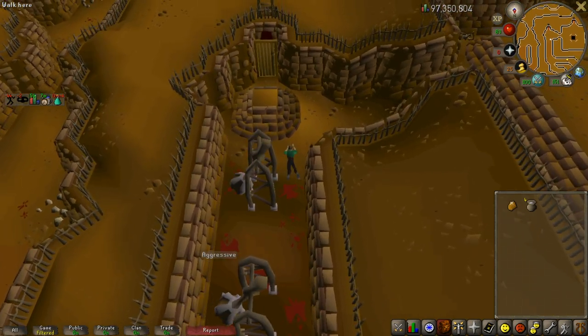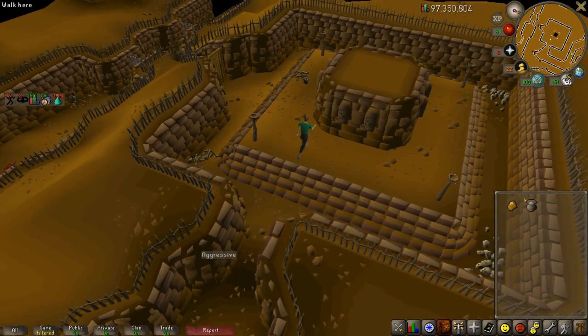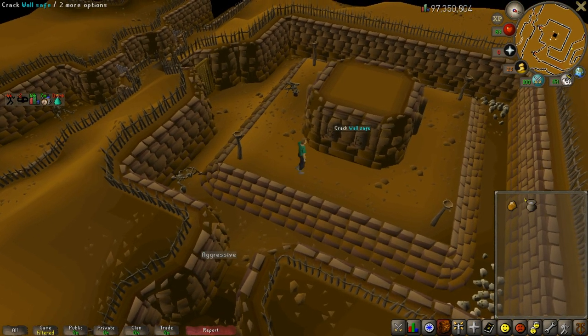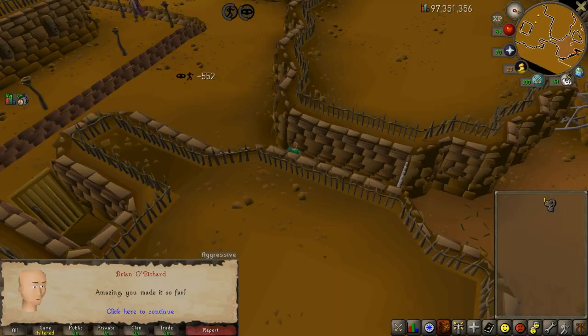You are now in the final room, and you can choose any of these wall safes and crack any of them. That's just about it - you'll continue doing that until you get a crate, and you can choose to get a Rogue's outfit item. Hope that helps!